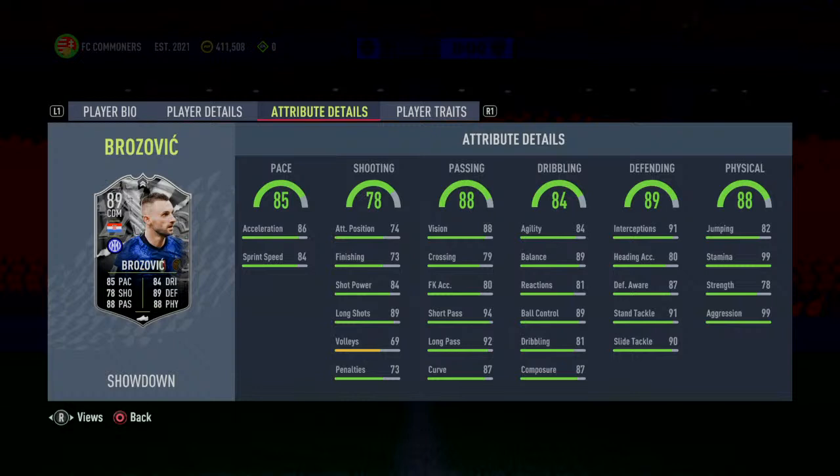Passing is outstanding — 94 short pass, 92 long pass, 87 curve, 88 vision. This guy is very, very good. He's going to be able to find passes in the midfield, distribute the ball, and be a very good pivot in a 2-CDM formation. I always see these guys in 2-CDM formations.